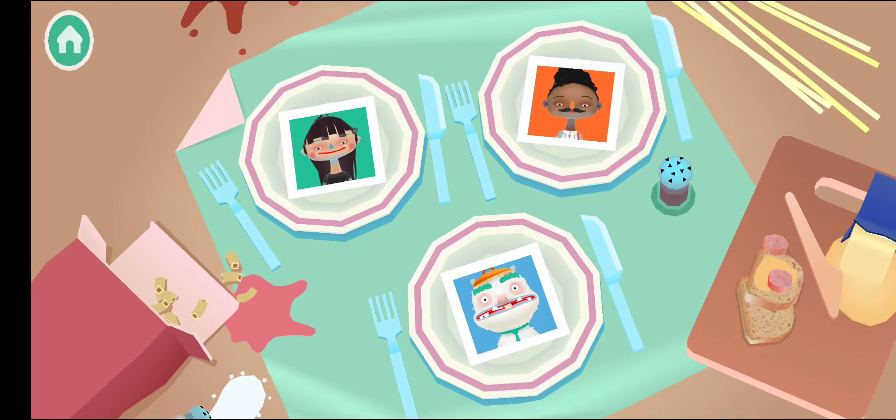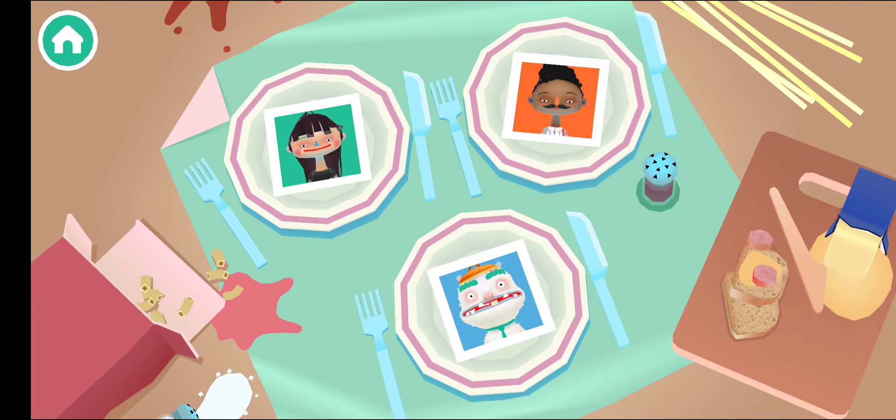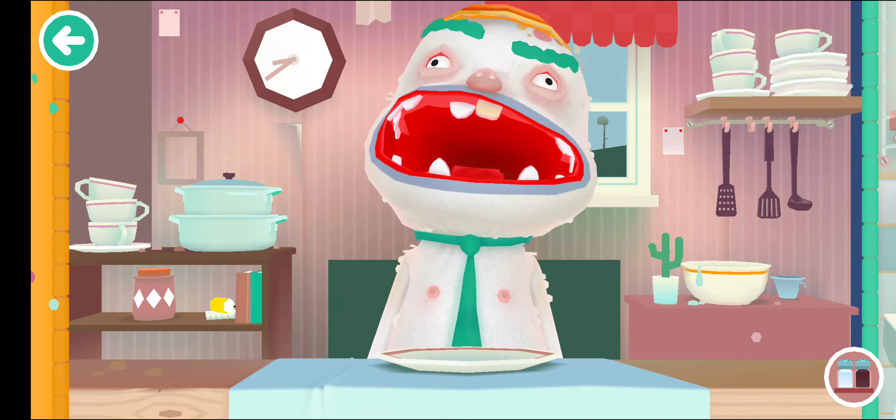Now I will select some different characters. So suppose we select this one — he really looks hungry, isn't he? He's hungry.